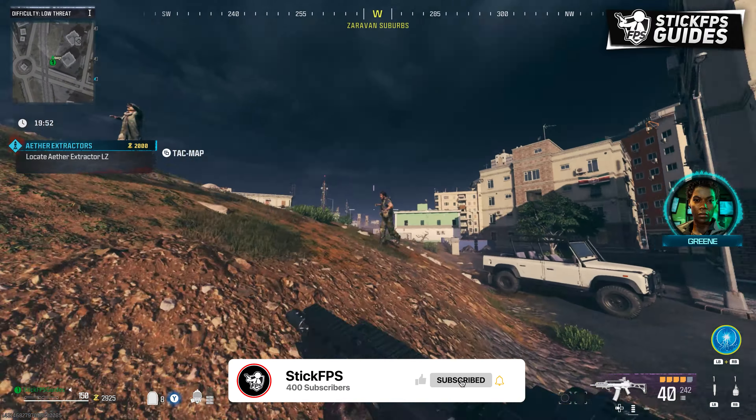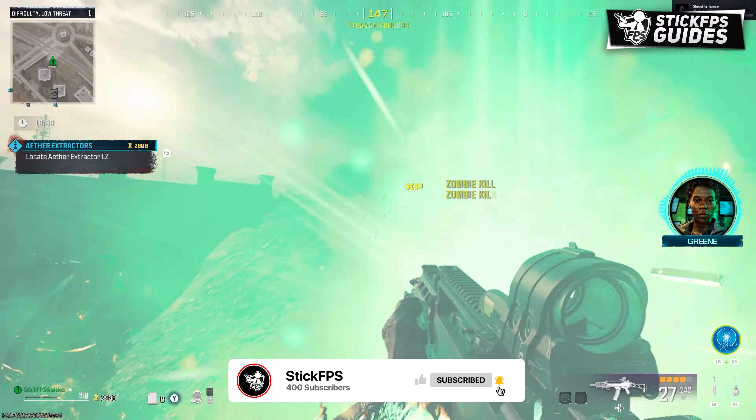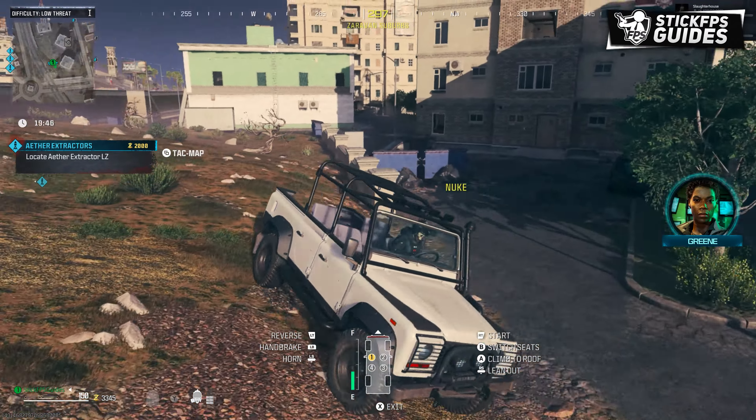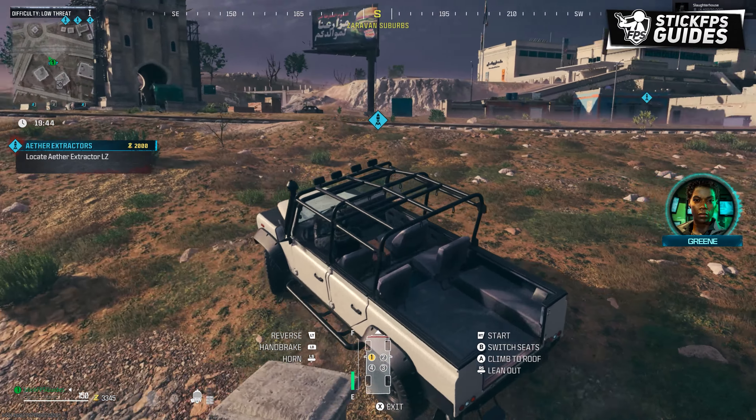Team, Dobbs is showing Terminus AERs inbound on your grid. Explosion engaged. Terminus must have deep pockets if they're deploying this many AERs.